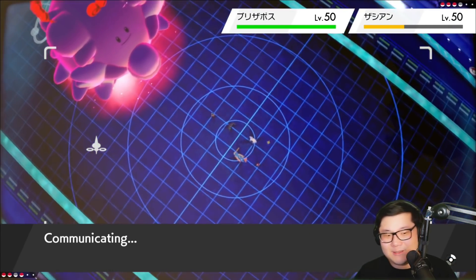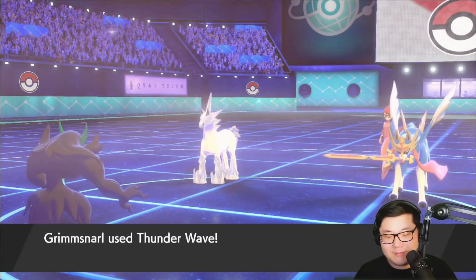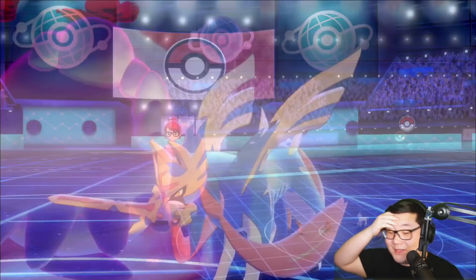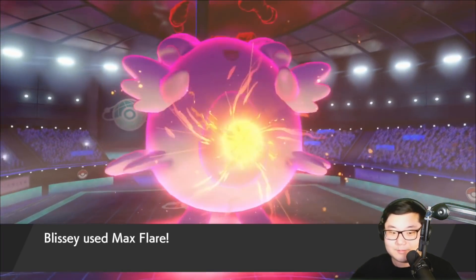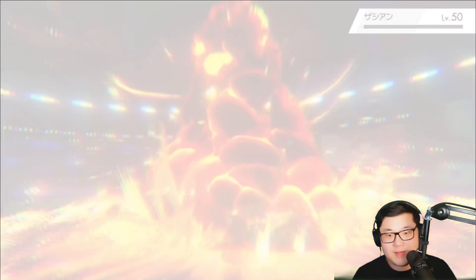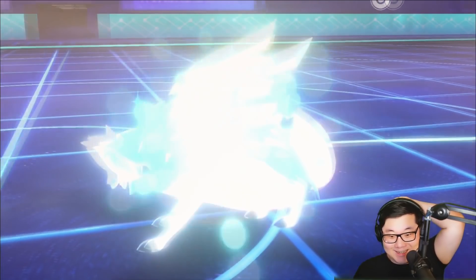Unless they switch back to Incineroar — but if they switch back to Incineroar, I can still threaten a Hyper Beam. And if they Protect, I do KO through Protect. We do get the Thunder Wave off into Zacian. At least tell me the numbers work in my favor — it would have to be a really fast Zacian. Max Flare going to come out into their Zacian — going to be able to pick up the knockout of Zacian. Huge! Wonder Room is actually coming into play here.